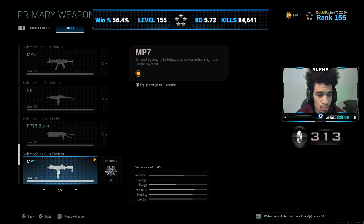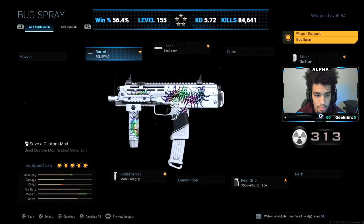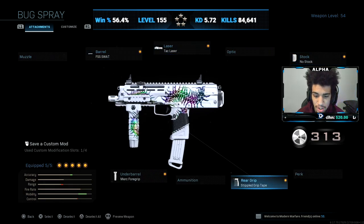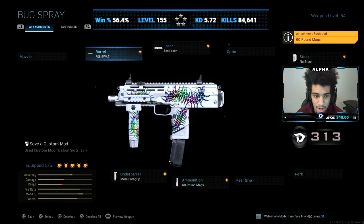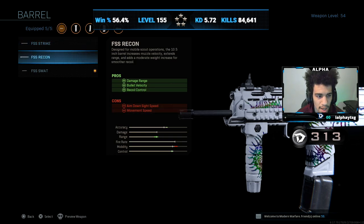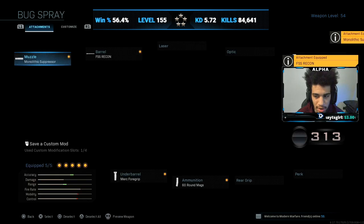So I'm going to show you guys what the actual blueprint of the gun looks like. It normally comes with the FSS SWAT barrel, tech laser, no stock, stippled grip tape, and the Merc 4 grip. But if you remove the stippled grip tape, you can actually see the centipede design. And like I showed you guys earlier, I had on the 60 round mag. Throw on the FSS Recon barrel, remove the tech laser, and throw on the monolithic suppressor.